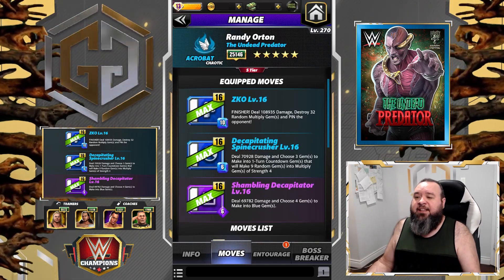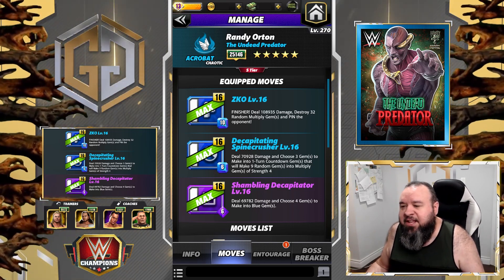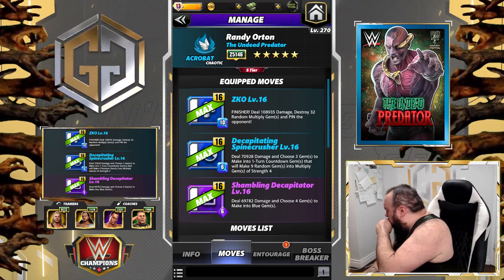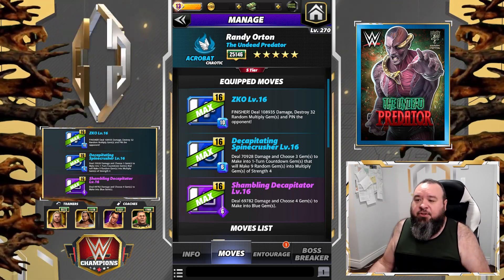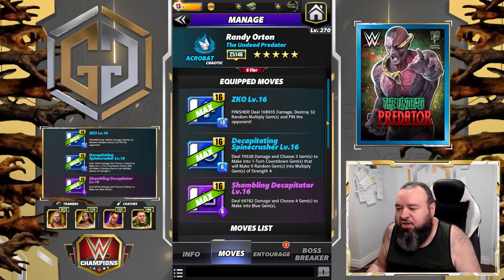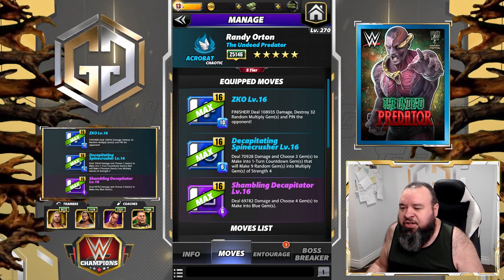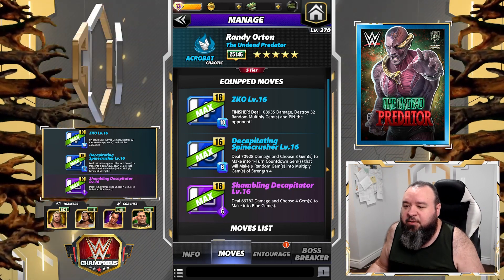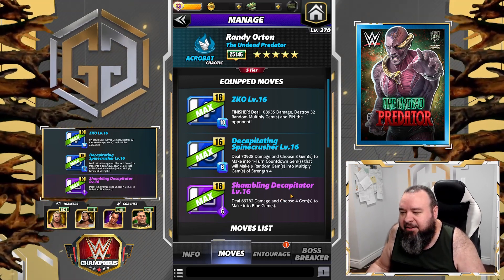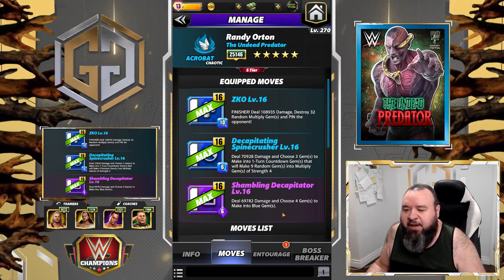Now the first moveset we're going to have a look at — I already see a bunch of movesets. The first one is the ZKO, a 10 MP blue move finisher that deals 109k damage, destroys 32 random multiplied gems, and pins the opponent. The Decapitating Spine Crusher is a 6 MP blue move that deals 70.9k damage and chooses three gems to make into one blue gem.